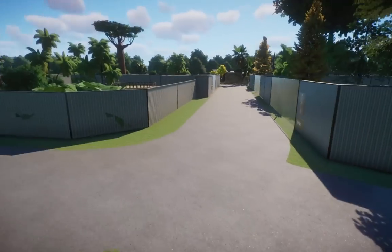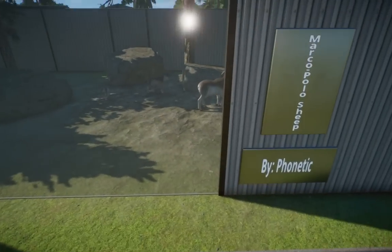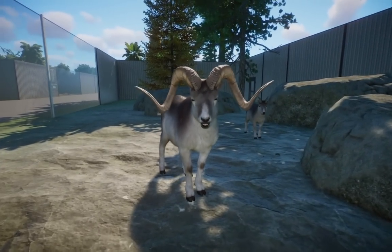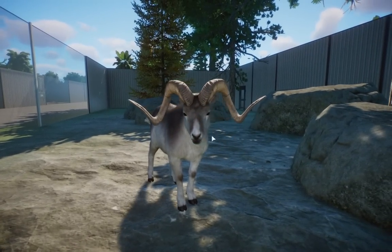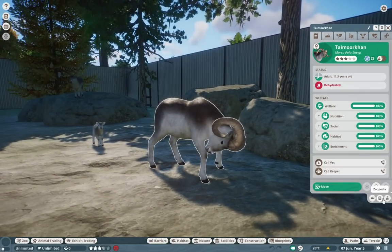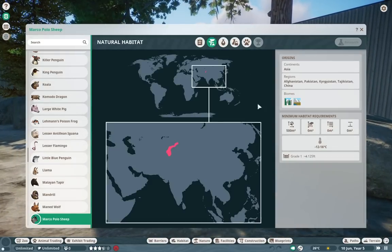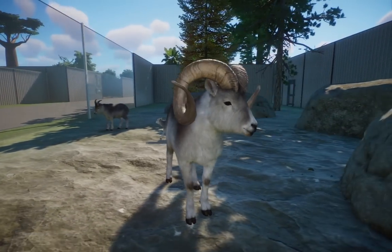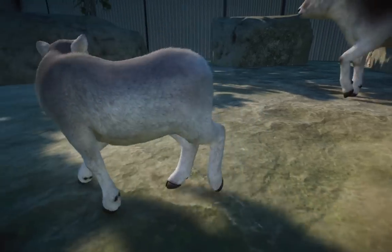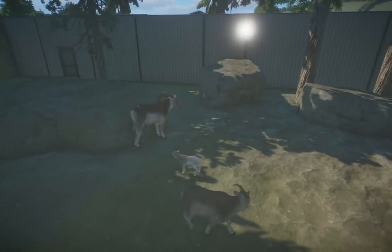Over here we have the Marco Polo Sheep by Phenetic. Oh my god, when these came out I was so taken back. I love how they look — look at these massive horns, they are absolutely beautiful. These guys are found around the Himalayas area, like northern India and maybe Pakistan. Look at the little baby — isn't it cute? I love the sheep and goat mods. They're so perfect, such wonderful animals to have in the game.